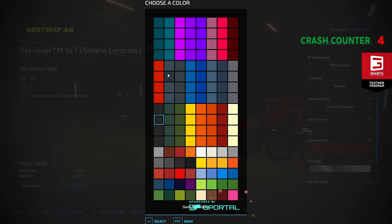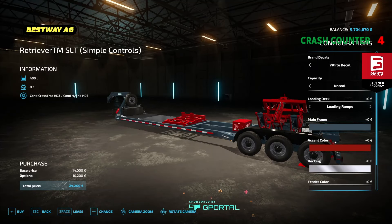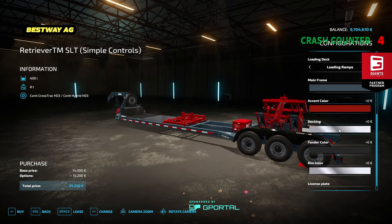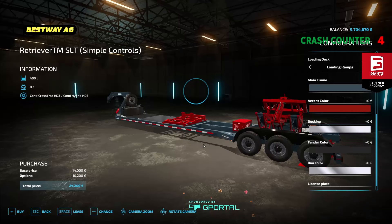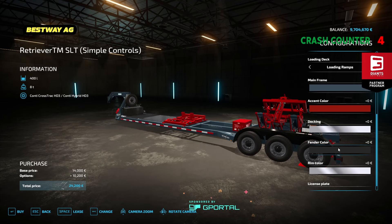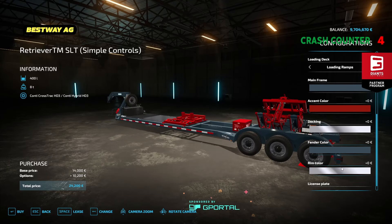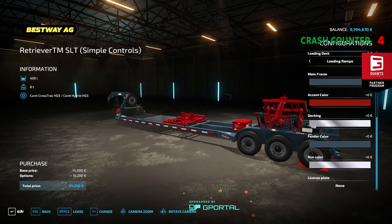Loading deck — if you want to transport something else with it, select yes. If you want to drive something on there, you can add ramps. And then all the colors of the rainbow — I like this color, and the red is just soothing. But you can change anything you want — pretty much everything: decking, you can change.